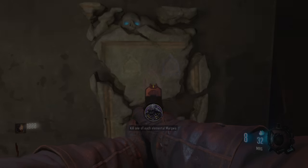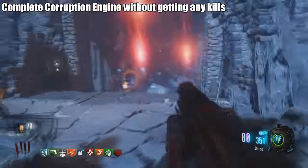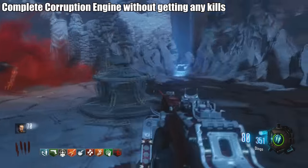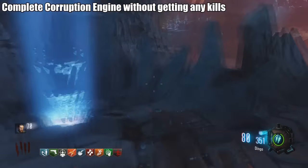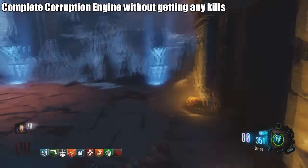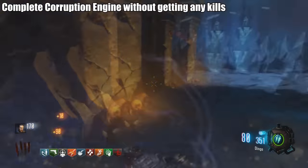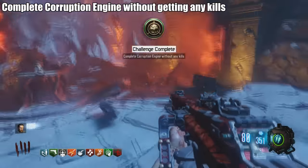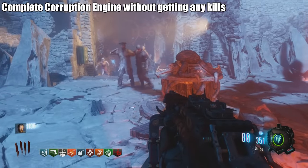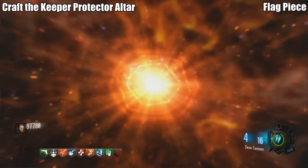Challenge: Complete the corruption engine without getting any kills. The corruption engine is where you spend 500 points and zombies come at you. Just train around and don't get any kills. Make sure Widow's Wine doesn't kill anything. The easiest way is to do it right when the game starts at the one in spawn — those zombies are very slow and won't touch you.